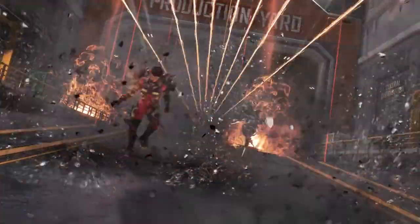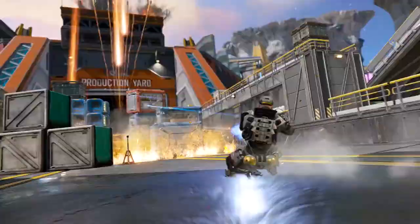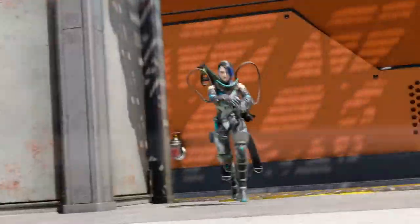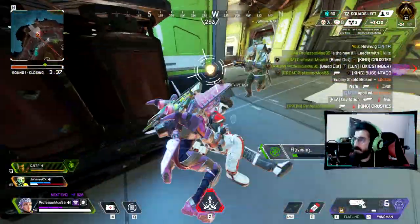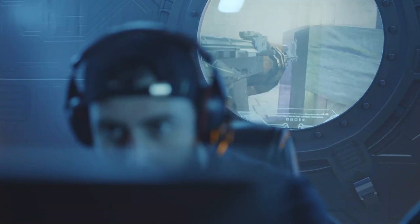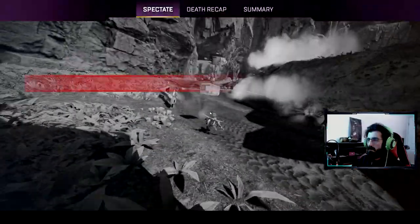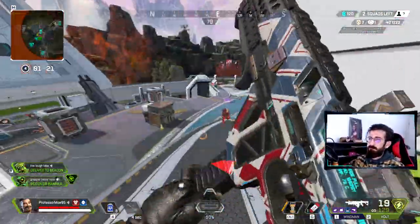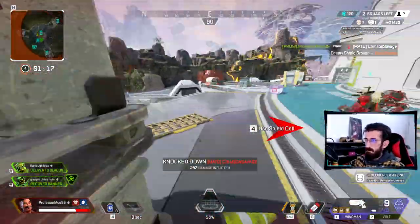Apex Legends may not look too graphically intense from a distance, but rendering 60 players on a huge map with plenty of activities going on at once can take a toll on your PC, particularly if you aren't using top-of-the-line hardware. If your settings are tuned too high, your frames might start slowing down, which can lead to frustration when lag causes you to lose a fight or miss an enemy. While you won't witness the true beauty of Apex Legends maps at lower settings, doing so could give you a competitive advantage.